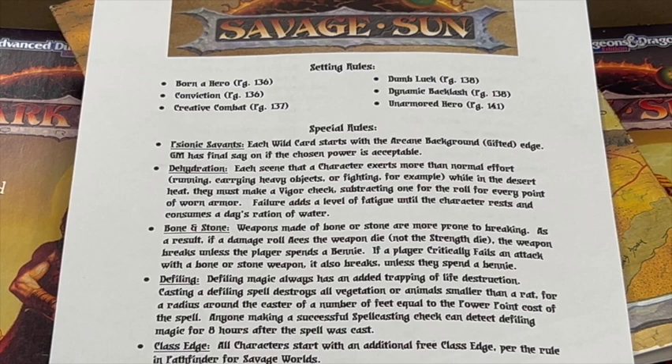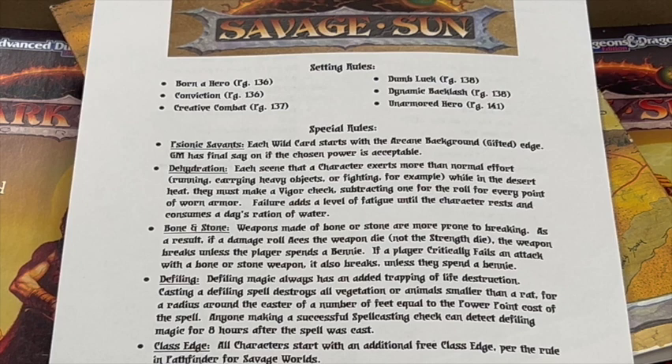There was not as much work to be done here as I expected when I started this project, as the Savage Worlds Fantasy Companion actually has a set of setting rules suggested for a game such as Dark Sun. I took those and tweaked them a little bit, as well as adding some of my own, for my own savage post-apocalyptic game. I would use: Born a Hero (page 136 of the Core Rulebook), Conviction (page 136), Creative Combat (page 137), Dumb Luck (page 138), Dynamic Backlash (page 138), and Unarmored Hero (page 141).